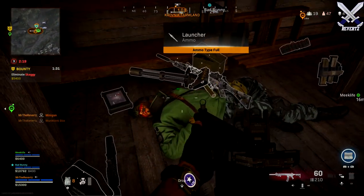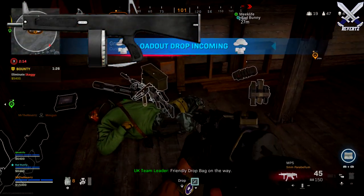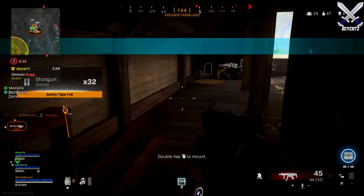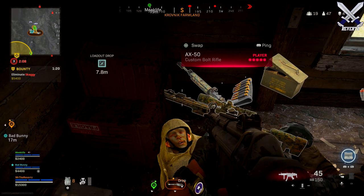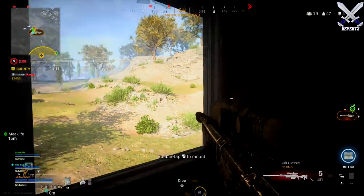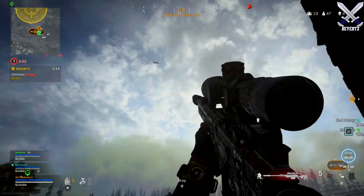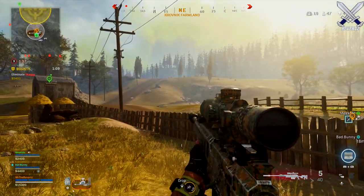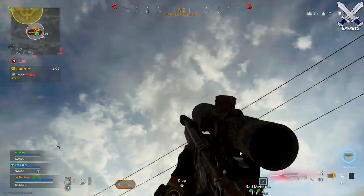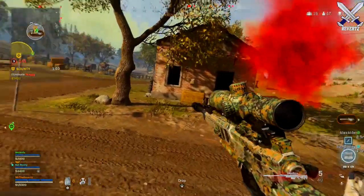Another weapon we're going to be getting is the AA-12 Shotgun, which was from the Modern Warfare 2 and 3 series. The shotguns in the game currently are very, very OP — the Origin 12 just absolutely melts players. If you're getting pushed by a player using the Origin 12 and you don't have one, it's going to be pretty hard to beat that. Maybe the AA-12 is going to come in and take the Origin's spot as the number one shotgun, because a lot of players are complaining and wanting a nerf on the damage for the Origin 12.